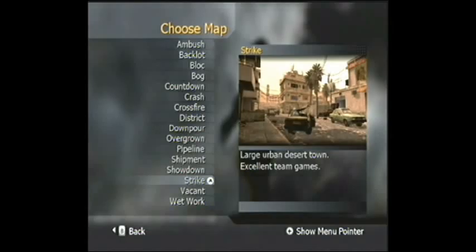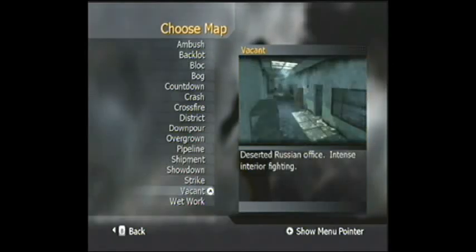Strike — mid range to long range weapons work best here. You want to have something to go into the buildings with, because there are a lot of them. Vacant — if you know how to navigate these corners, I suggest using a short range weapon. If you know how to navigate those corners, you'll win easily.